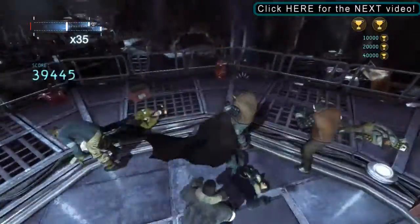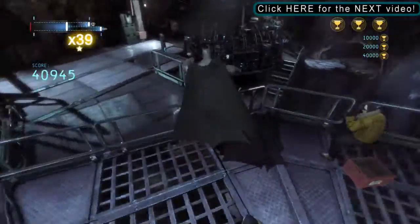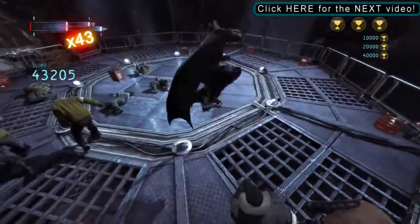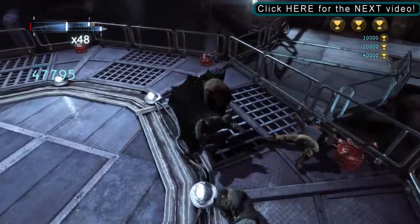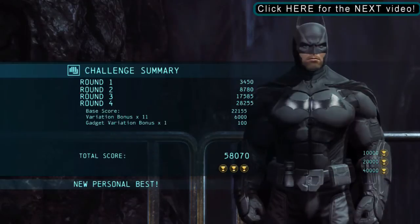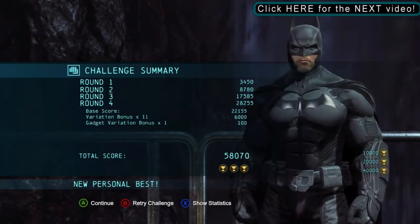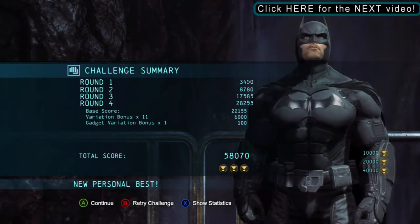There are also stuns, where you press the B button and do a cape stun. Super stuns also add to your variation bonus — that's where you stun somebody three times in a row in quick succession. Make sure you also practice aerial attacks, where you stun somebody and then jump on top of them. Try to do special combo attacks like the special combo instant takedown and the bat swarm if you have the upgrade. Remember to do beatdowns too — all those things will increase your variation bonus, not your combo multiplier. Your variation bonus will save you if you're not very good at keeping your multiplier high — you'll get thousands of points from it if you do it correctly.